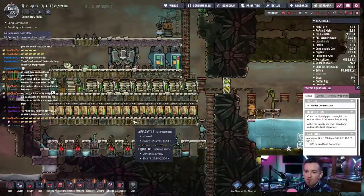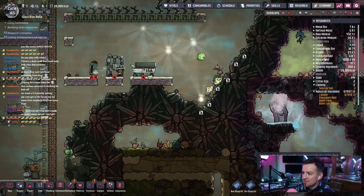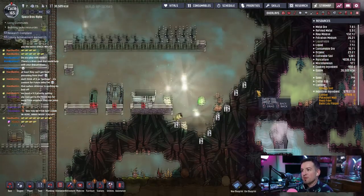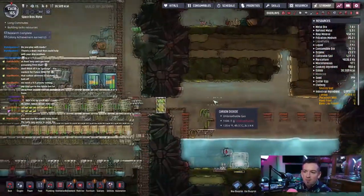Just going through and building stuff, we're actually cleaning up this mess we made a long time ago. I've been asking them to clean up forever — clean your room. They can't even reach up here. Can use the polluted water from the natural gas gen to water the plants — not these ones, I think these require clean water.